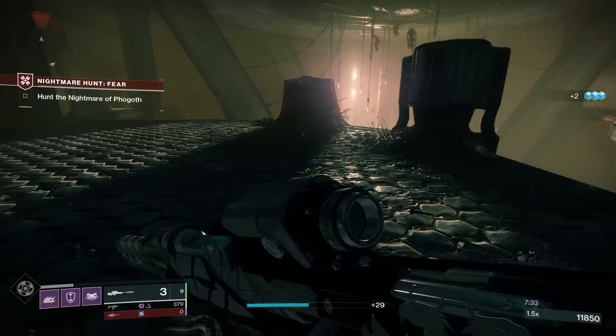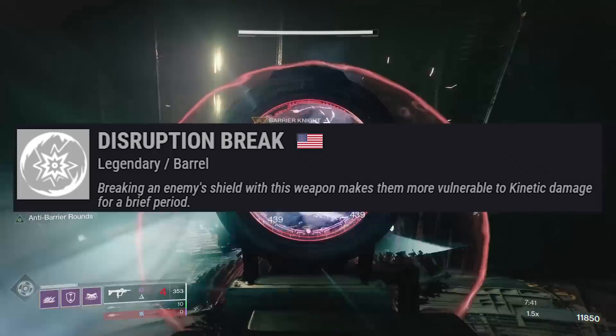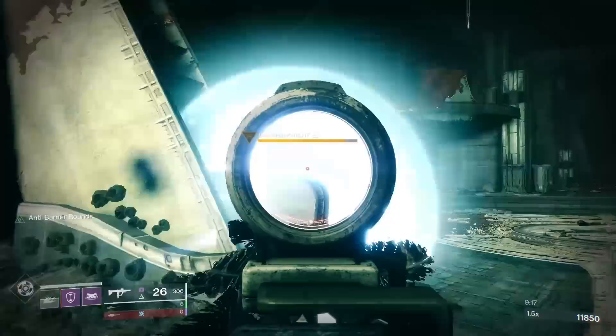Now Disruption Break — you've probably seen it before in like the Ikelos SMG. It states that breaking an enemy shield with this weapon makes them more vulnerable to kinetic damage for a brief period. That buff, at least in PvE, is like 50%, so it's no joke. It's a very substantial buff. The issue is that for a long time we thought this was only good against enemies with energy shields. Turns out barrier champions will proc something like Disruption Break, which just changed the game for us.